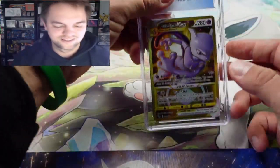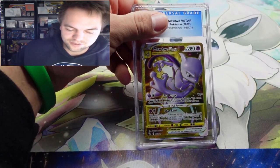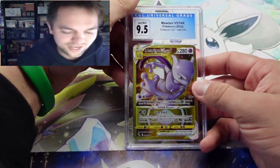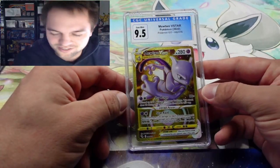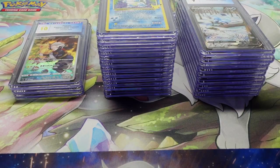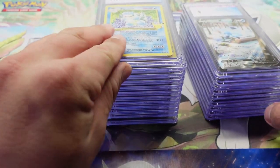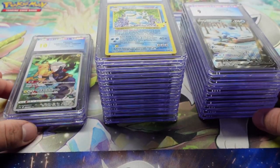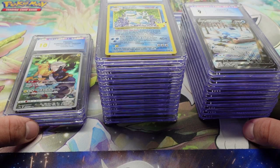Last card — the Mewtwo V Star gold. Are we gonna get our third ten? Nine-five. I think we got three tens already — I lost count — but this is a very nice card. So we did end up pulling more nine-fives than nines, which is awesome. Only two cards came back below a nine — I'd say that's pretty successful.